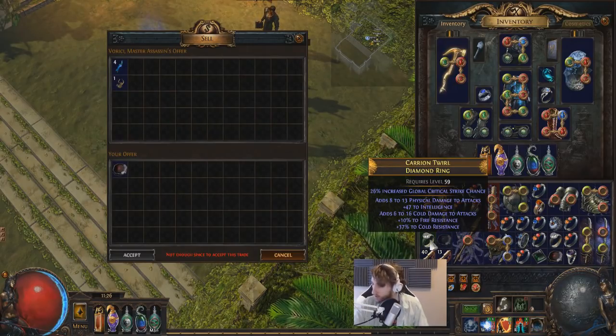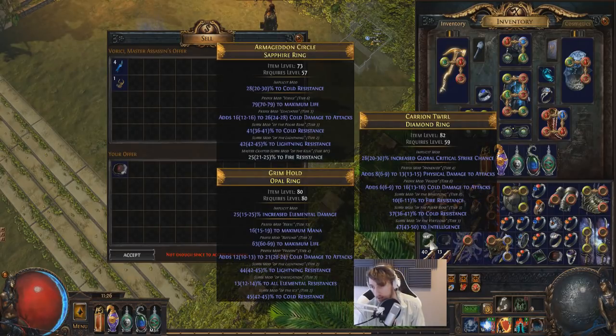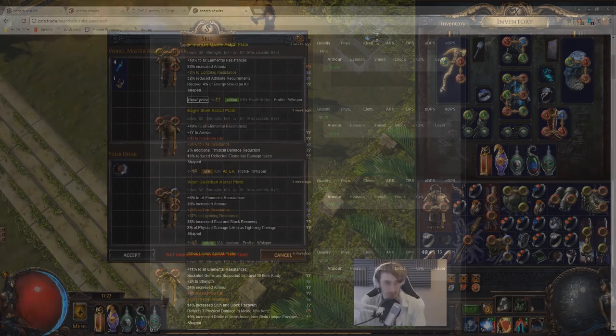We've got a good int roll, a good flat phys roll, on a good base — a diamond base is arguably the best ring base outside of the advanced ones like opal and steel — and a decent collection of resistances. However, it does have an open prefix so you could craft life. I'm not sure if this is worth crafting life onto; the res total is not great, but the int roll is good and the flat phys is pretty solid as well.